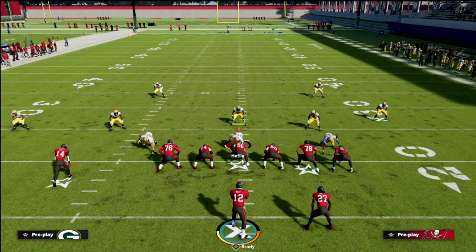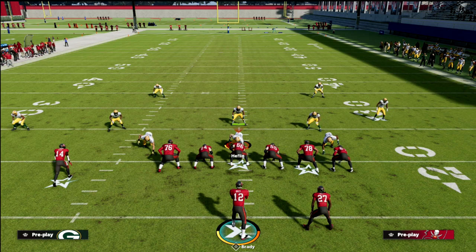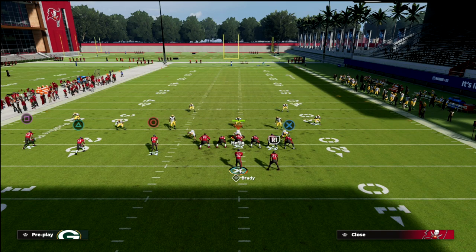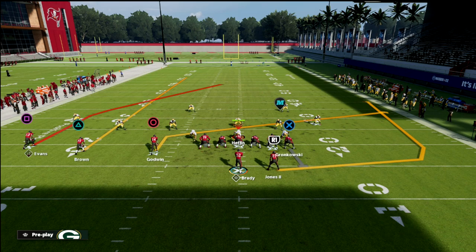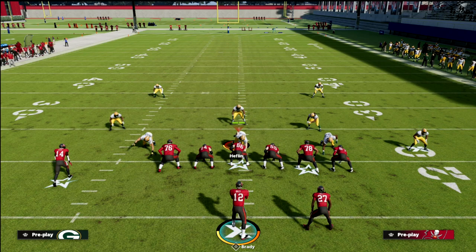If I got the bomb, the bomb was great. But if the bomb wasn't there and they usered the bomb, I had the slant — but nobody really checks down there at first; they're watching to see if they got the bomb. So that's where this new concept I've been thinking about started to develop. It's real simple: everything is essentially the same, except instead of putting the running back on a wheel and having him run into a slant, we're simply going to put the running back on a ghost. I love this concept because it does a better job beating some of the quarter-type concepts, and it has probably one of the best checkdowns in this game.